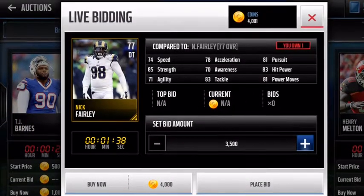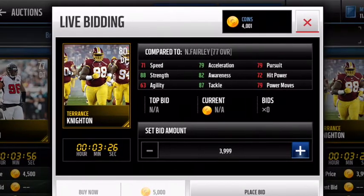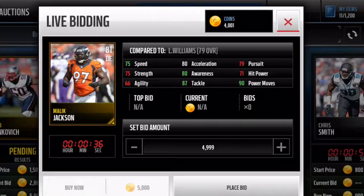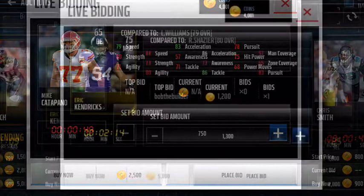Now let's go to the defensive line. This D-tackle right here has good strength — good strength is why I like to use D-tackles. I think I accidentally added three D-tackles, my bad. For defensive ends I like to have speed, tackle, power moves, and acceleration at a high level. Even though power moves on this guy weren't that great, his speed and acceleration were pretty good.